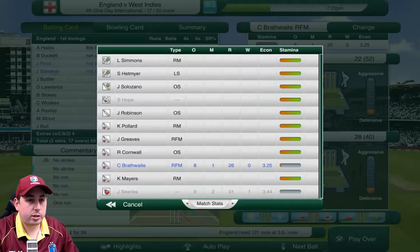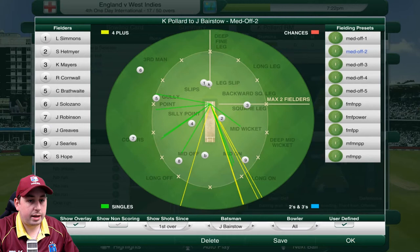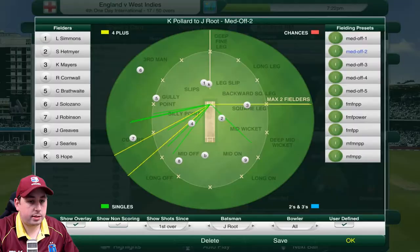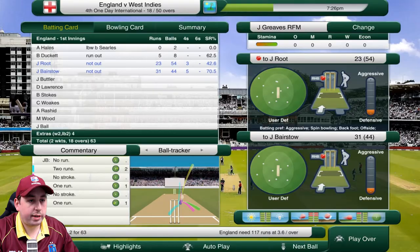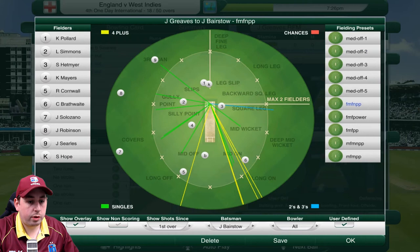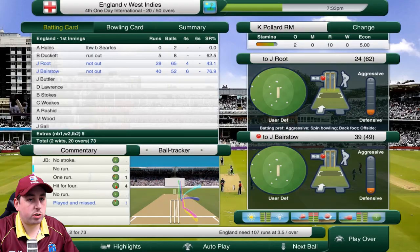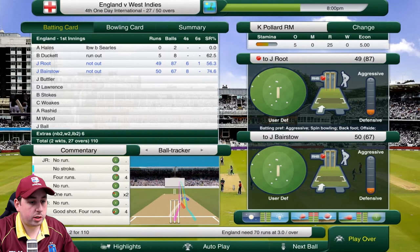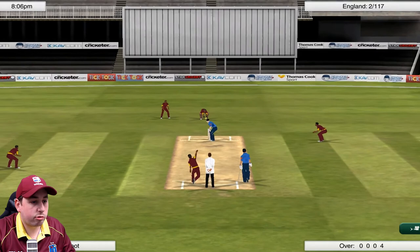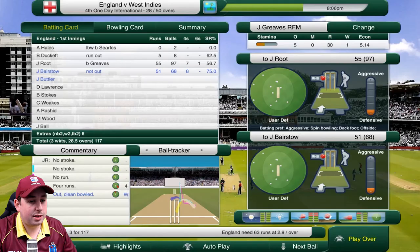We're going to make a change and bring in Pollard with different field settings, and rest Searles — bringing in Greaves instead. Greaves will continue with the same sort of line and length. Greaves into Root — and it just gets past that outside edge. Good delivery, but England are scoring quite freely and Root is playing really well. Greaves into Root — and he's bowled him! Great delivery from Greaves. He picks up the third wicket and Root is gone for 55. England need 63 at 2.9 an over — they're still in the catbird seat.